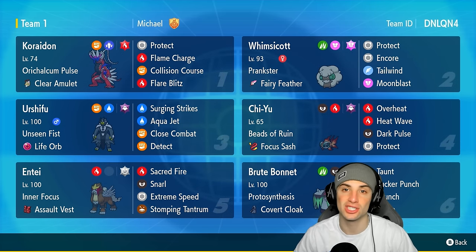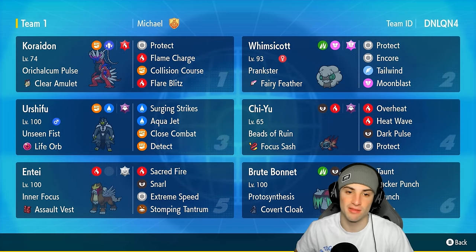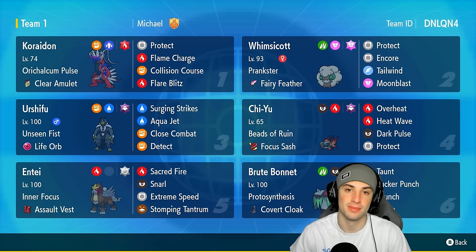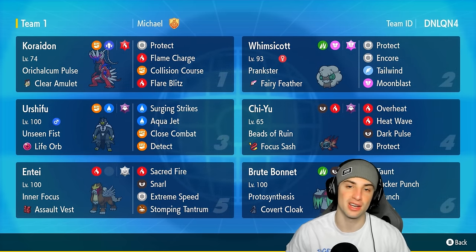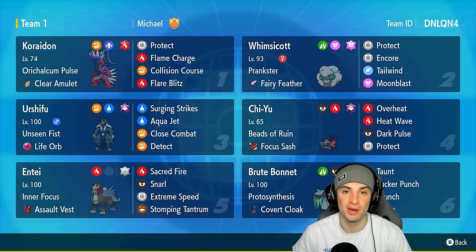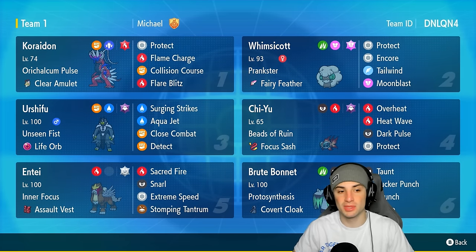Our restricted Pokemon is Koraidon, which has Orichalcum Pulse with the Clear Amulet as item, rocking Protect, Flame Charge for a speed boost, Collision Course, and Flutter Blitz for big damage. I always say stab damage on fire moves but this Pokemon is not actually a fire type — it does have the fire tera type though, so we can make it into a stab move.